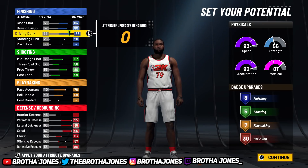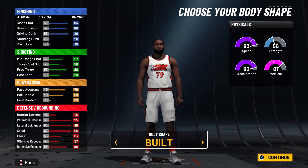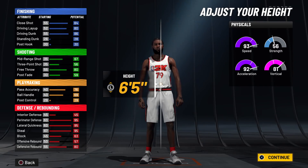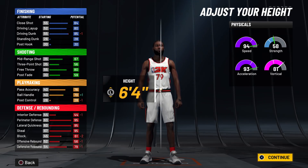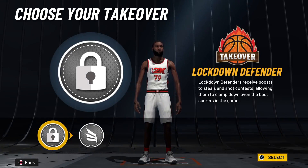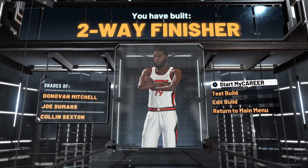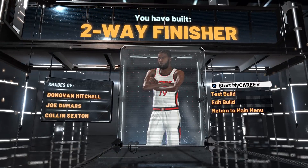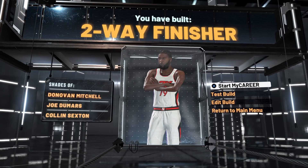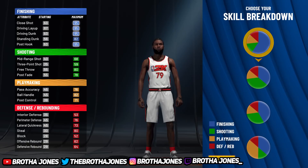The benefit of the pure red build is contact dunks, but if you're gonna make a pure red, you might as well just make him a couple inches taller and make him a paint beast. It's still a good build — I'd probably go six five or six four, minimum weight, max the arm out, lock take — and you're gonna get a two-way finisher. You still get rent protected, 30 defensive badges, and you'll be able to shut down play shots to a degree.